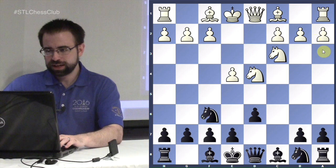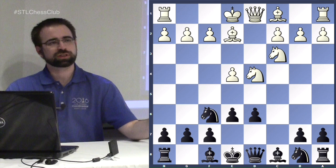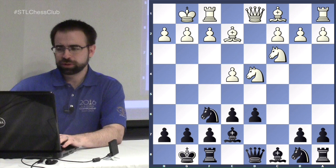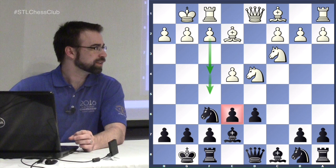We'll also look at the English Attack, which is bishop to e3, a very normal move. But first we'll check out the classical line after e6, which is bishop to e2. In this variation white is just going to castle and develop his pieces. Both sides are happy to get their pieces out first, and only then start thinking about a middlegame plan.